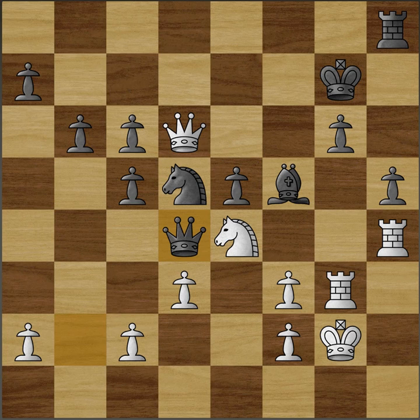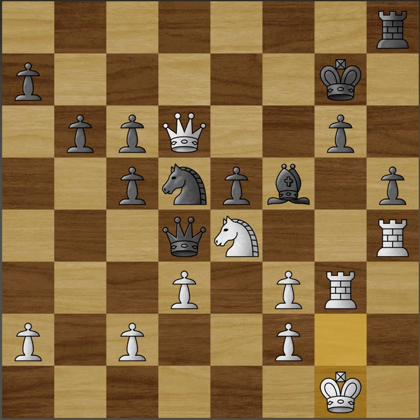And now queen d4. The idea is to play knight f4 check and get a queen trade, which would be quite good for black, as his king is very weak. When your king is weaker, a queen trade is usually quite good. However, Caruana just played king g1, and now knight f4 doesn't come with check anymore, so it doesn't work.